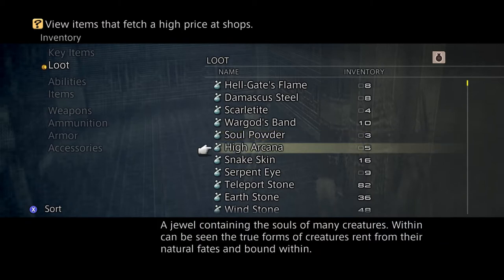High Arcanum — you can get that from a rare steal from your Summons in this game, the Espers. You can get it from them, or you can craft them in the Bazaar with one Soul of Thamasa, one Fae Stone, and ten Arcanum.